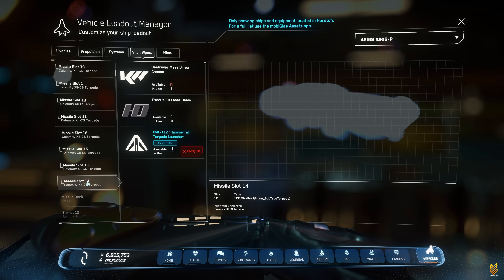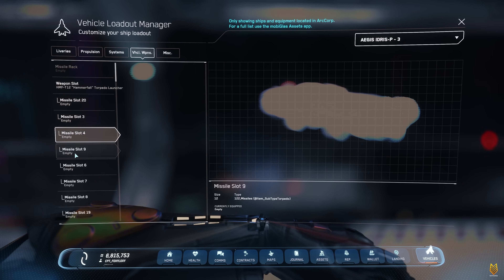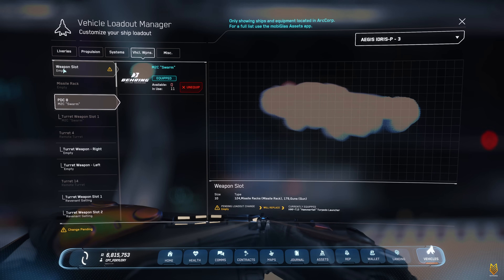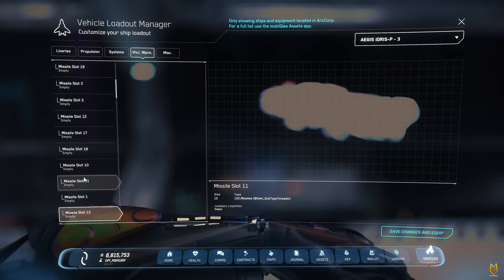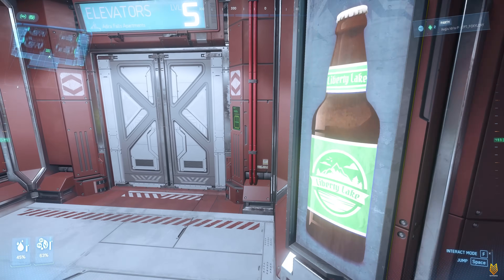CIG has added different types of torpedoes in-game. I went to Area 18 and purchased the Executor size 12 torpedoes — and guess how much I spent? Over 30 million AUEC. But the problem is you cannot change them. I literally spent 30 million for nothing because I tried every way I could: unequipped all of them, re-logged, equipped, unequipped — whatever way I could think of, I tried. There is no way to equip a different type of torpedo.